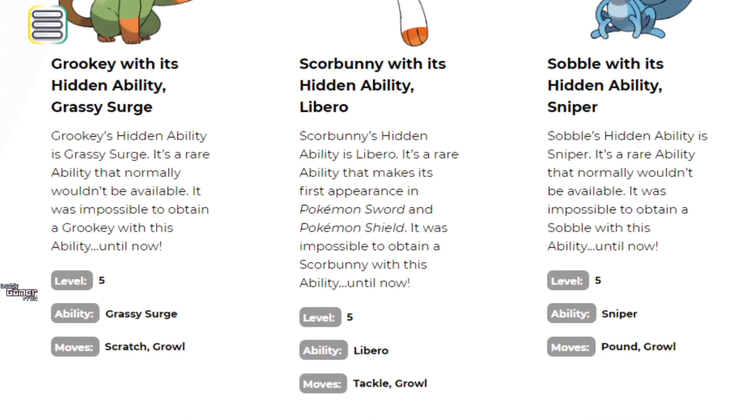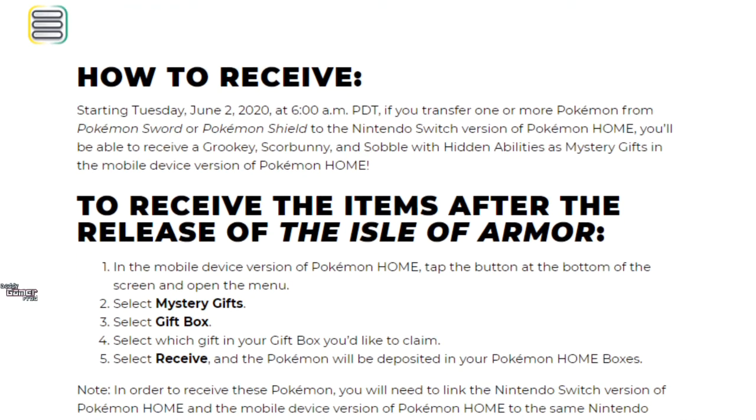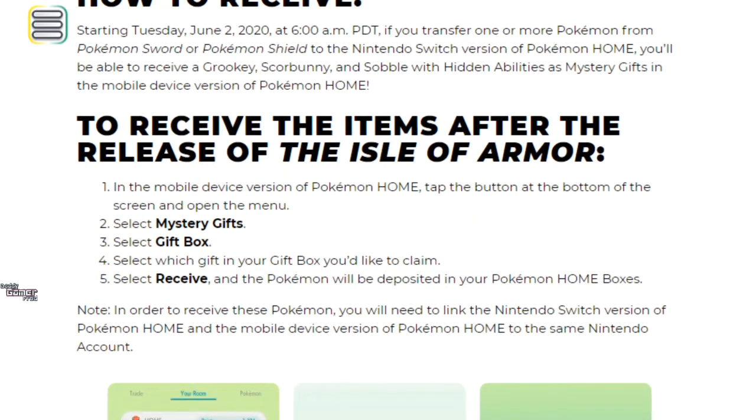Jumping into how to receive them: starting Tuesday June 2nd, 2020, you'll be able to transfer one or more Pokémon from Pokémon Sword and Shield to the Nintendo Switch version of Pokémon HOME. You'll then be able to receive Grookey, Scorbunny, and Sobble with their hidden abilities as gifts in the mobile device version of Pokémon HOME. Basically, transfer one Pokémon from Sword and Shield into HOME, and that registers you for the mystery gifts for these hidden ability starters.